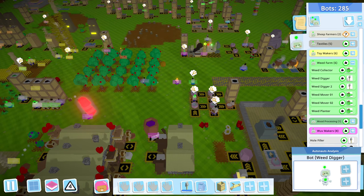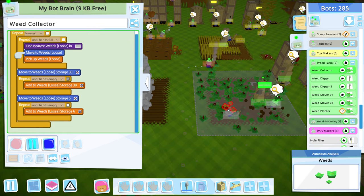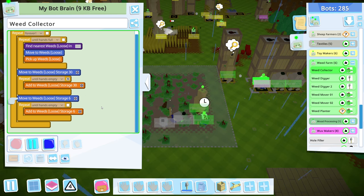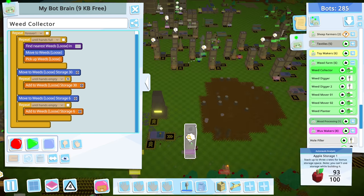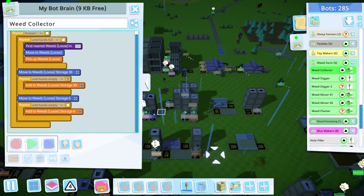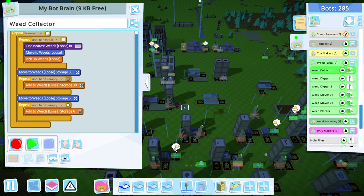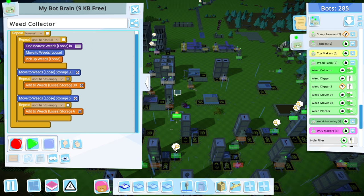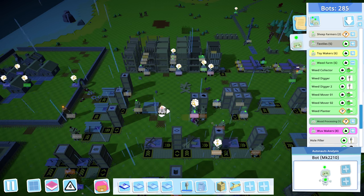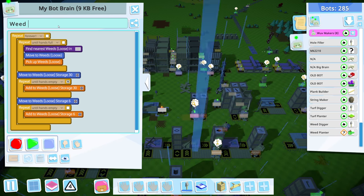I only have the one weed collector. Where are you — are you a big bot? No, you're a tiny bot, cool. I actually need you to come by me, by this data disk, because I need two of these — we're making so many weeds now but we're not collecting them fast enough. Give me your programming — off you go. There we go, second weed collector just like that.